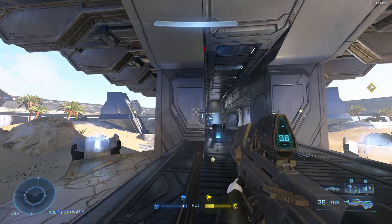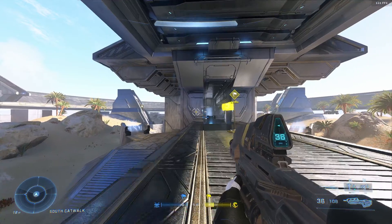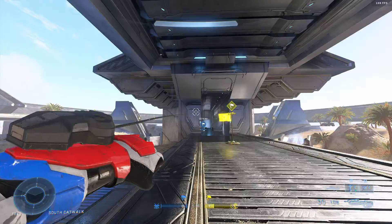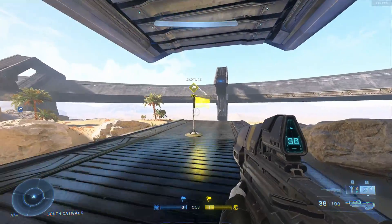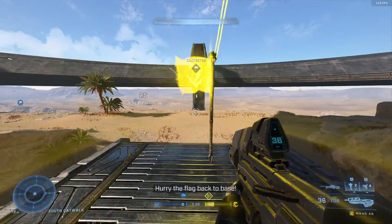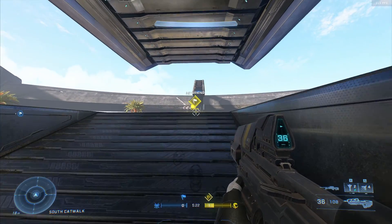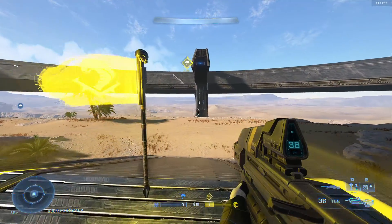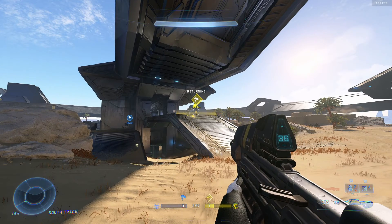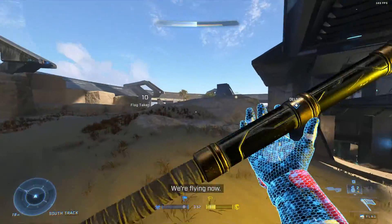For the grapple shot, notice the reticle in the middle — it's yellow when you can grapple onto that platform or object. When you back away you see how it disappears, so you have to be close enough. Grapple onto it like this and it pulls you. You can grapple the flag when it's not in its placement — throw the flag off and now you're able to grapple it. You have to get about 26 meters' distance to be able to grapple it.